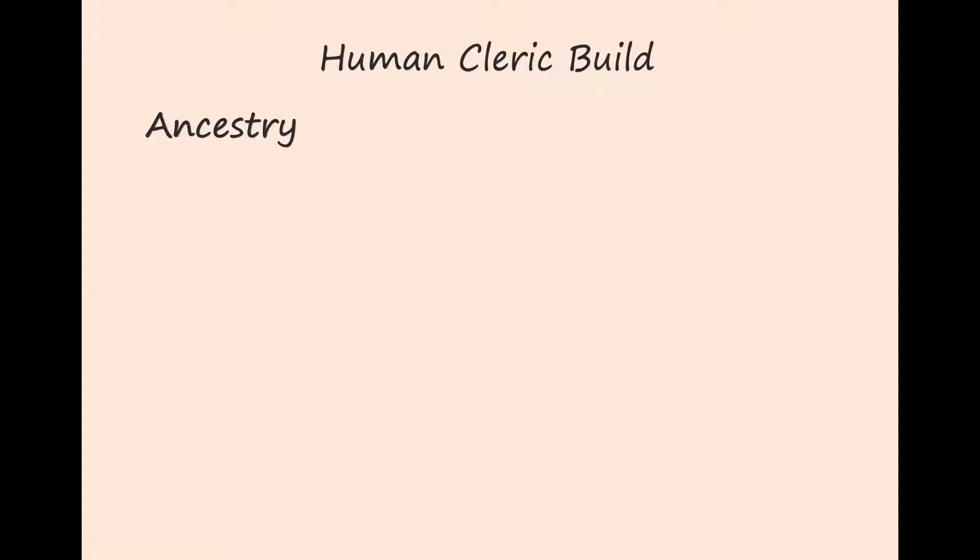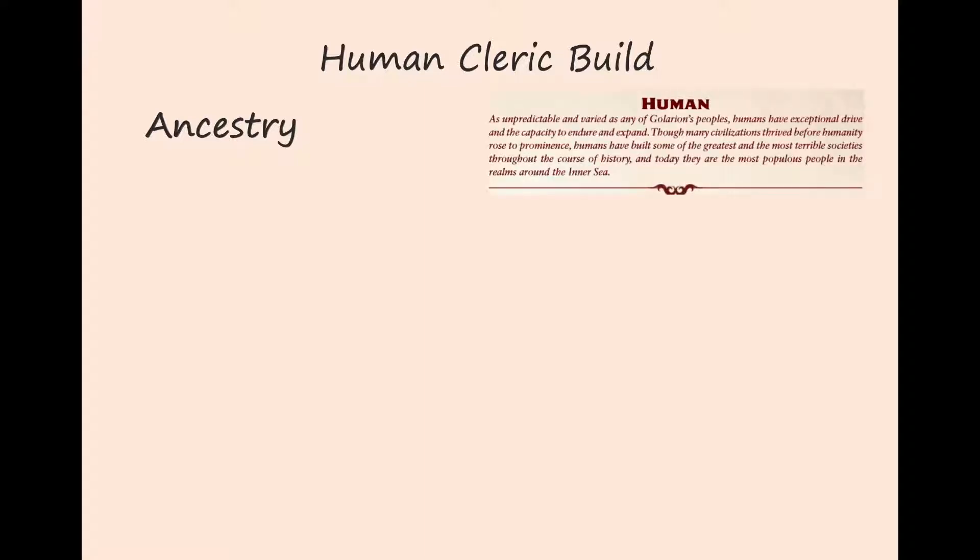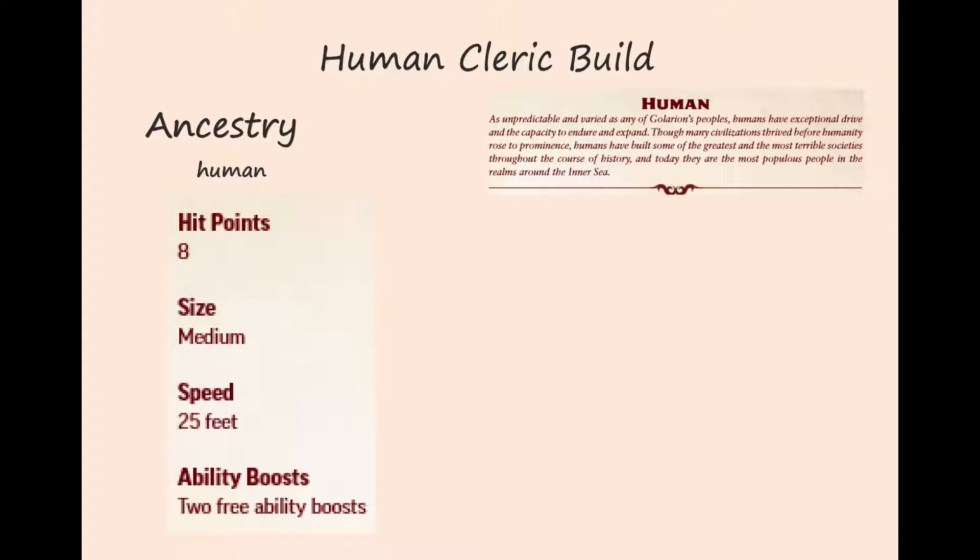Let's build a human warrior cleric — a little build music, please. We start with our ancestry: we choose human. Humans are as unpredictable and varied as any of Golarion's peoples. They have exceptional drive and the capacity to endure and expand. Humans are size medium, they have a 25-foot movement speed, and they get eight hit points at level one. For ability boosts they get two free boosts and they have no flaws, so we have a lot of versatility as a human.